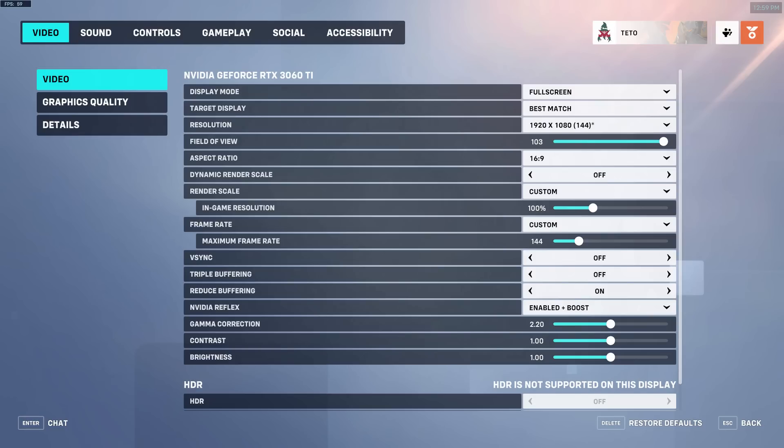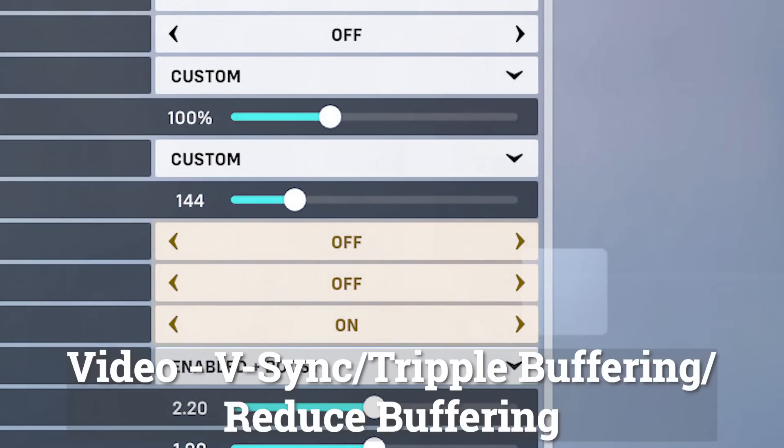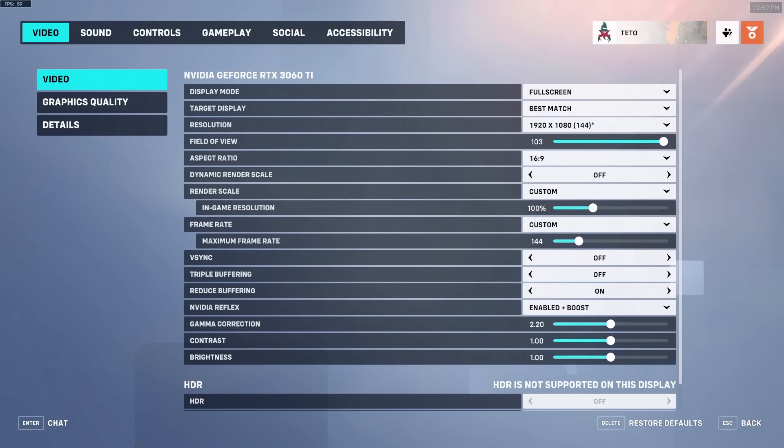Display. V-Sync: off. Triple buffering: off. Reduce buffering: on. This prevents the game from unnecessarily buffering frames before sending them to your monitor, making sure that you can see the frames your GPU renders as soon as possible, reducing perceived latency and making the game more responsive.